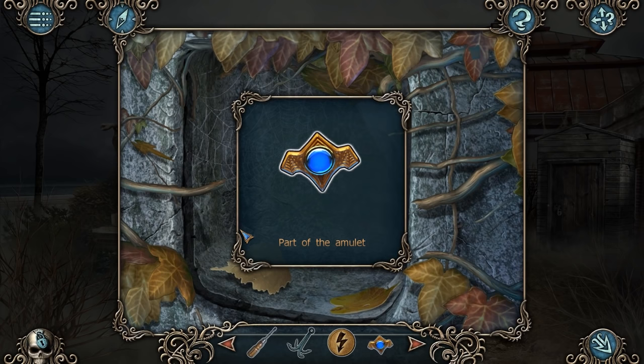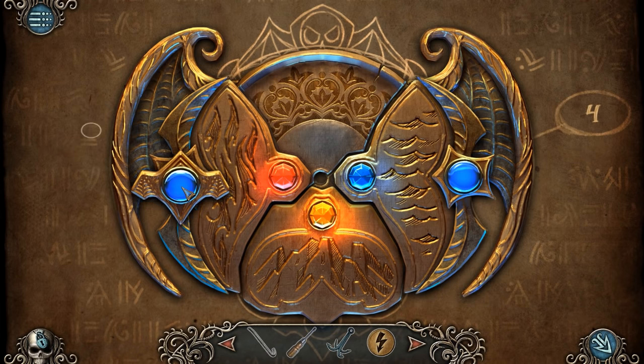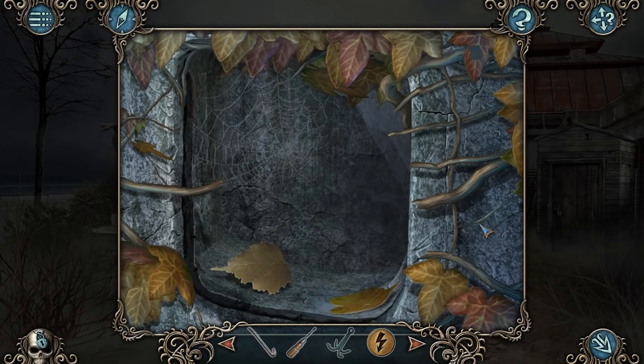And is that another amulet piece? Yep — part of the amulet. Let's put that right in. Does it go at the bottom there? Yes, it does. Three more pieces to find.